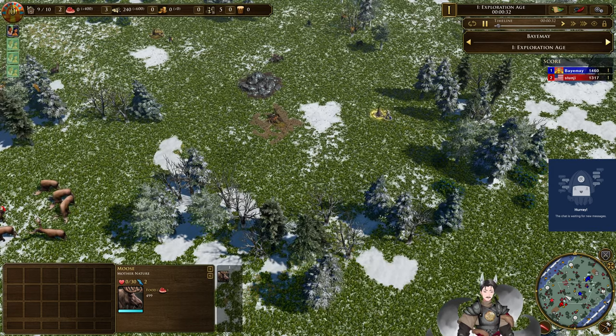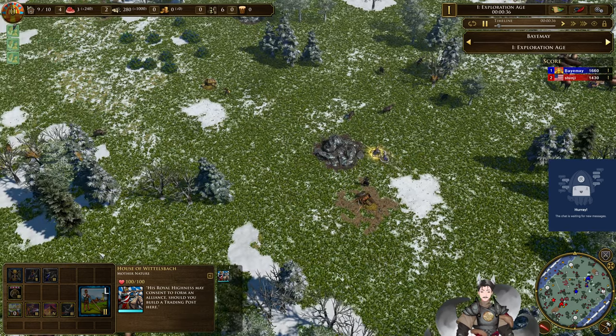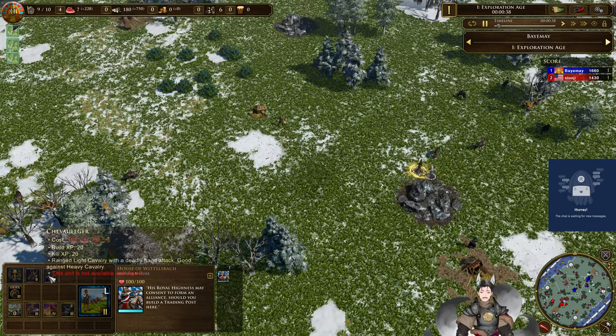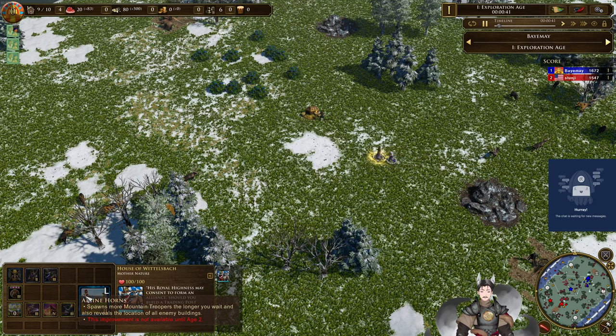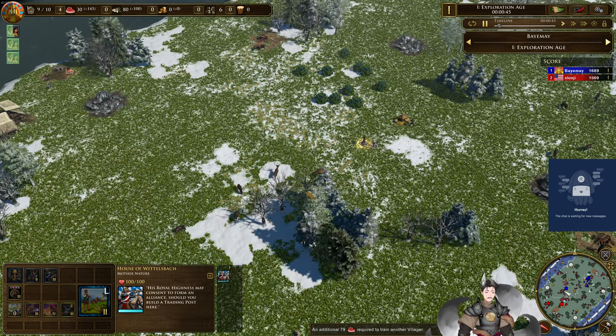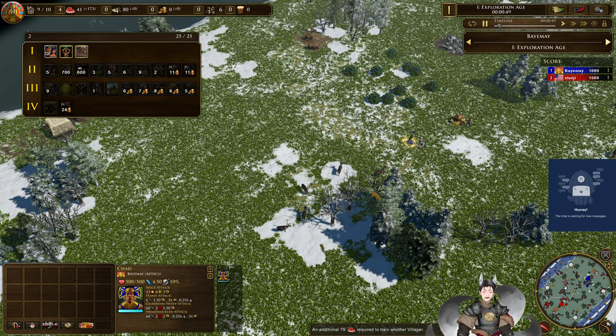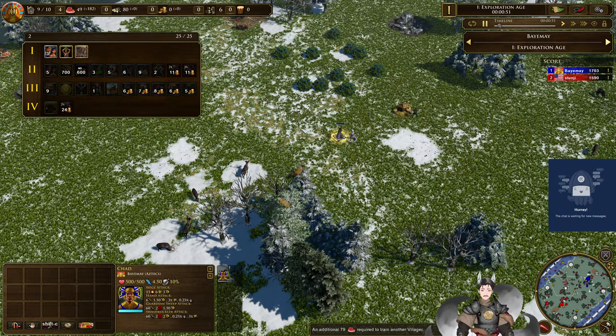Neither side has selected a deck just yet. We've got the House of Wilton Bach on the map, which can give you access to some Mountain Troopers, Chevalugers, and more Mountain Troopers. We do now have a deck selected by the Aztec player — the number two deck.